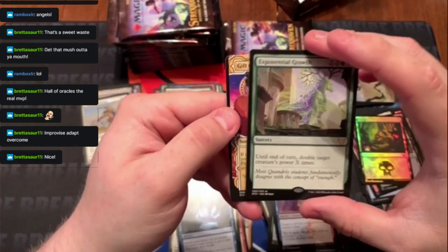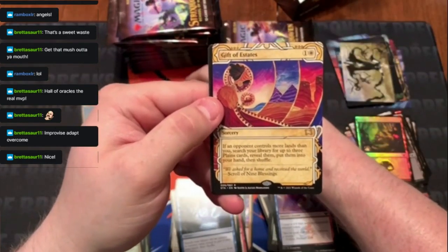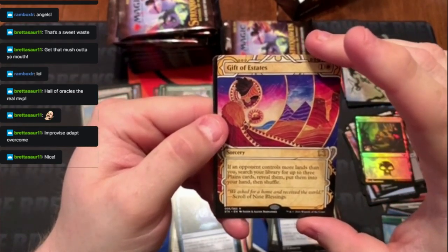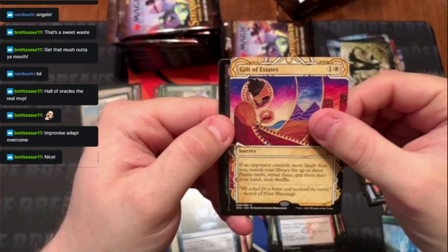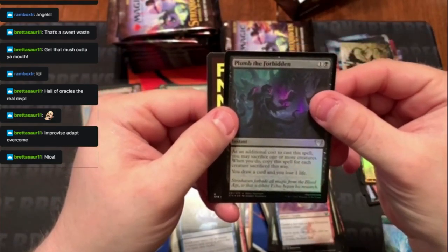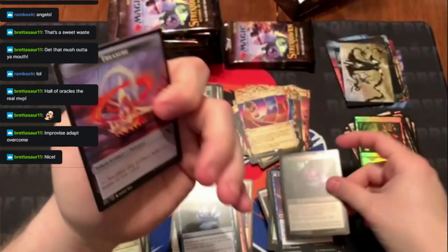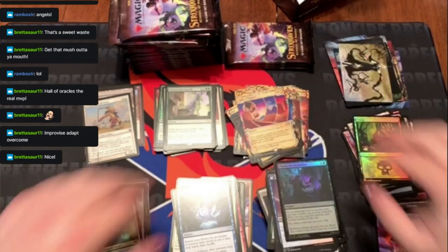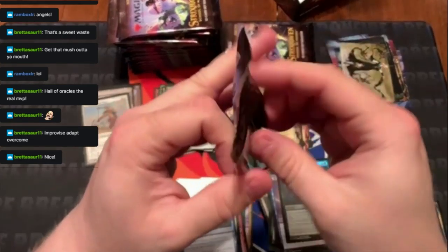Rare — Exponential Growth. Another rare — Gift of Estates. A foil uncommon — Plumb the Forbidden. And a Treasure token — that's a cool token, I never actually looked at that closely. That's a Treasure!